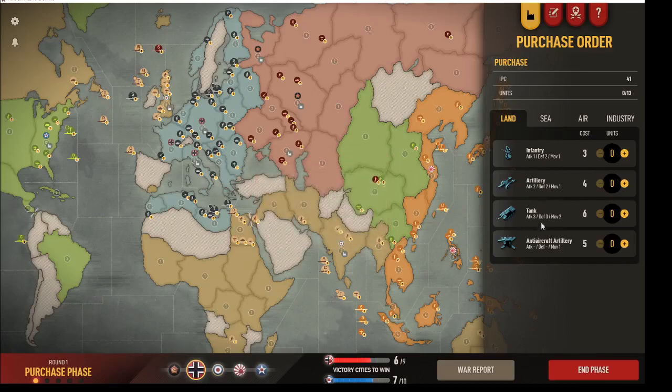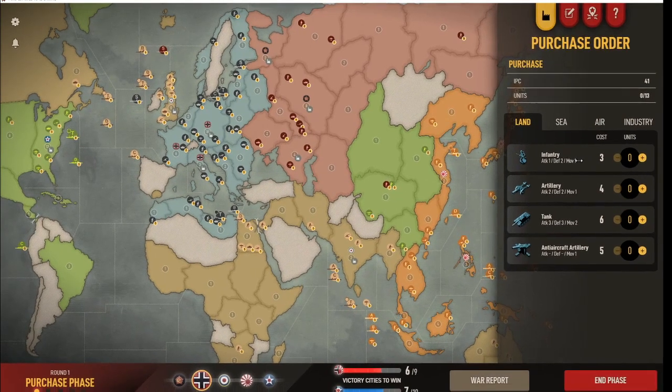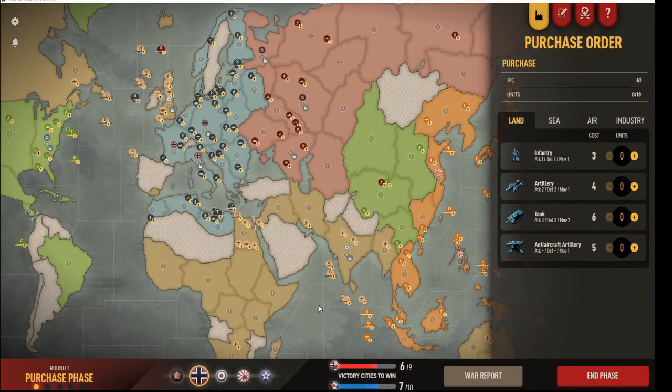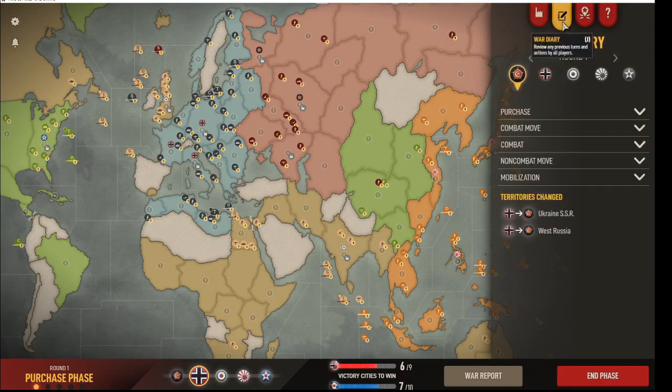Hey everyone, TTG here with another custom game. This is versus Charmander from Discord. Charmander reached out to me to see if we could put together a match — I think he's looking to learn something. Charmander says he is silver as Axis and gold as Allies. That puts me at a bit of an advantage because I usually place platinum as both. So it's going to be a fun match, but I should expect to win. Let's take a look at what Charmander did for his opening.